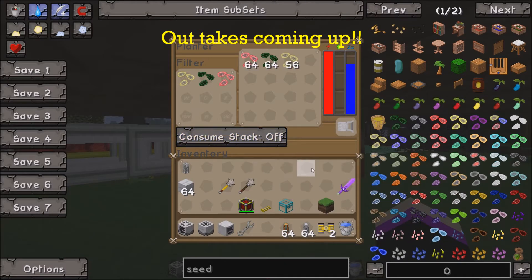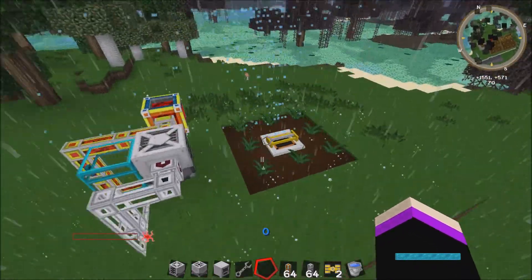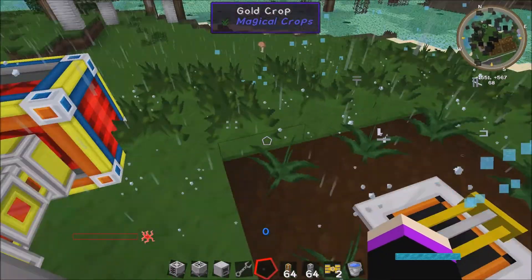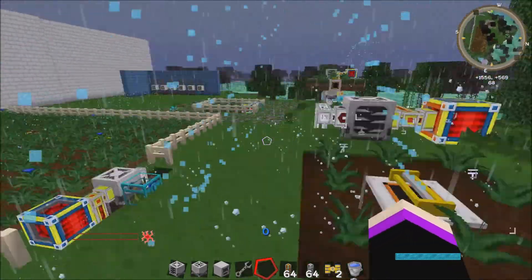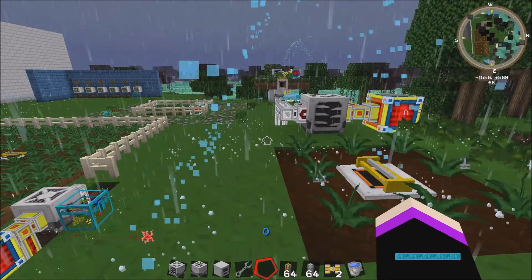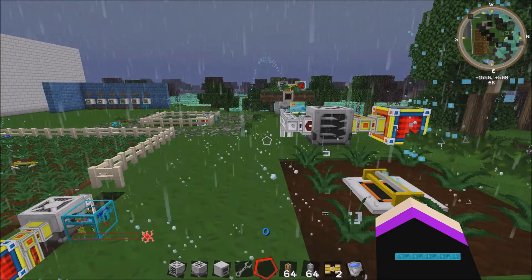And that's it — that's how you set up your harvester and your planter. There we go, they're planting in the smallest area because I haven't put an upgrade in. Trust the rain to start at the end! Anyway, thank you very much for watching, and if you'd like anything in particular — a tutorial on anything — then I'd be happy to do it. Okay, thank you, bye bye.